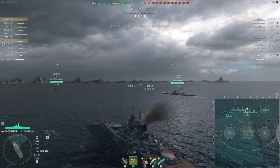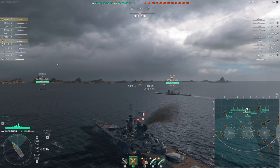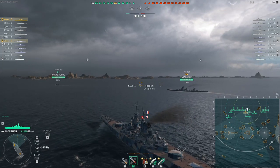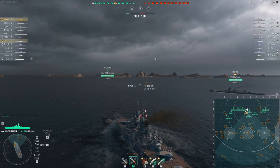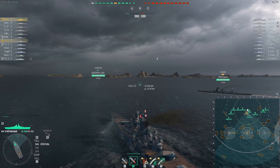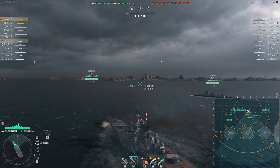This is Coria in the Republic, French tier 10 battleship — an extremely good ship and one that plays differently from the other tier 10 battleships. You don't have to play it differently; you can follow the herd and cruise around the back of the map firing long-range salvos and missing everything, but you'll definitely do better if you take advantage of some of this ship's unique characteristics.